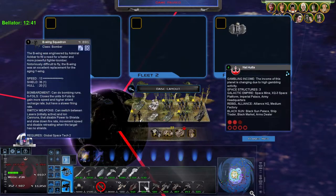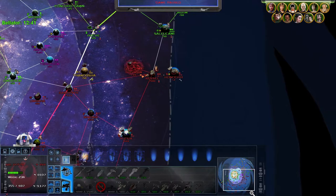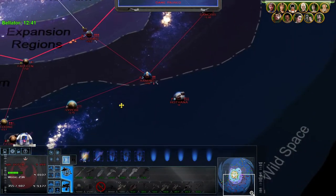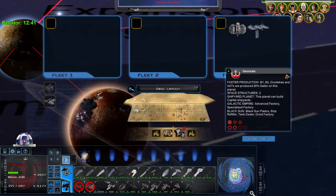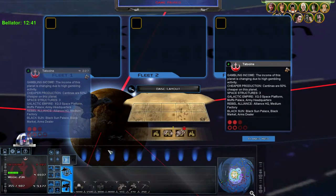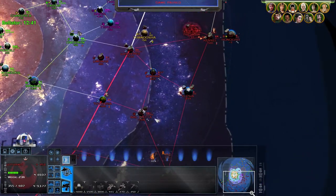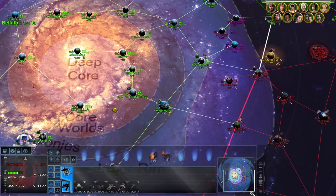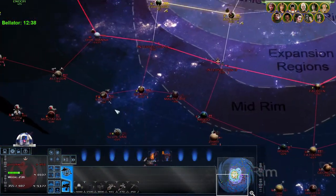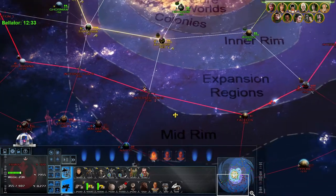I probably want a few more fighter squadrons — do I have another fighter shipyard somewhere? I don't think so. Tatooine? No. Bothwick? No, I don't remember. I thought I had a shipyard somewhere. Oh well, alrighty, let's get into this. Looks like most of our smugglers have been killed off once again, so let's get those hired up again.